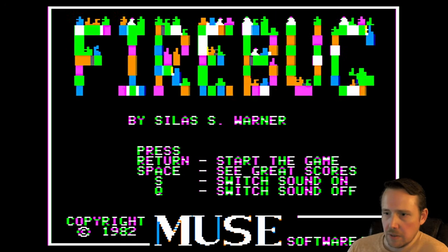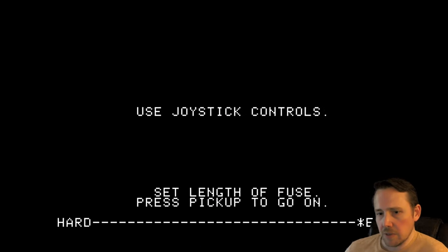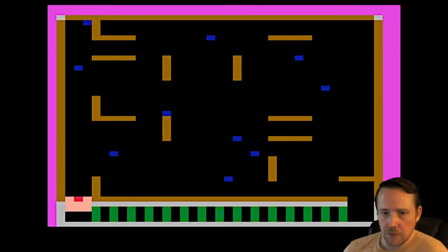You can press Return — let's get right into it. I'm going to press the joystick button to use joystick controls. So we can set the length of our fuse here. I'm going to do a long fuse to make it easy. Because as we get into it, we're the Firebug here.